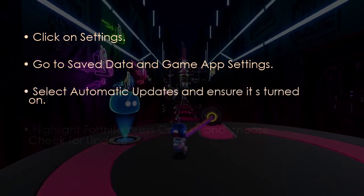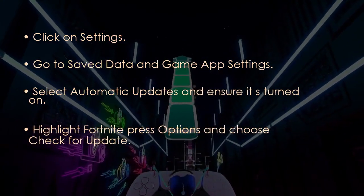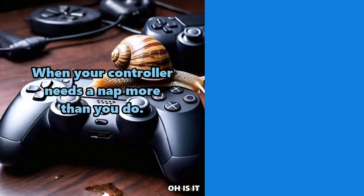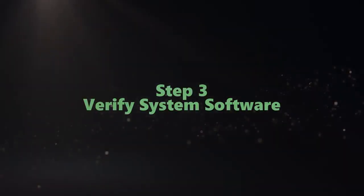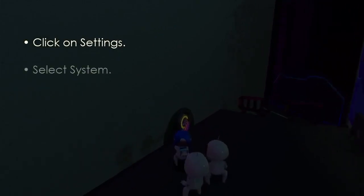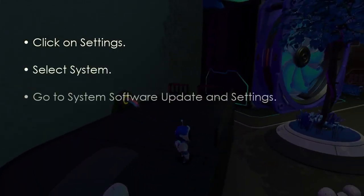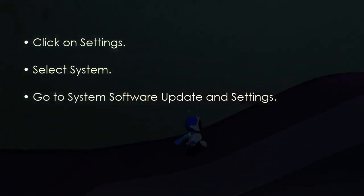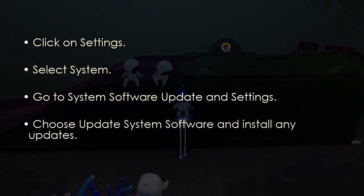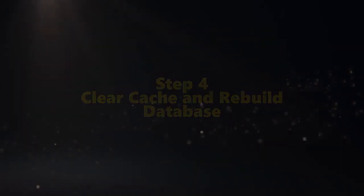Next, highlight Fortnite, press Options, and choose Check for Update. Now verify system software: open Settings, then select System, then go to System Software Update and Settings. Choose Update System Software and install updates.